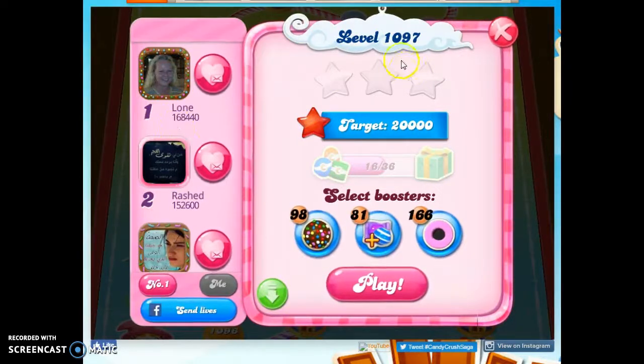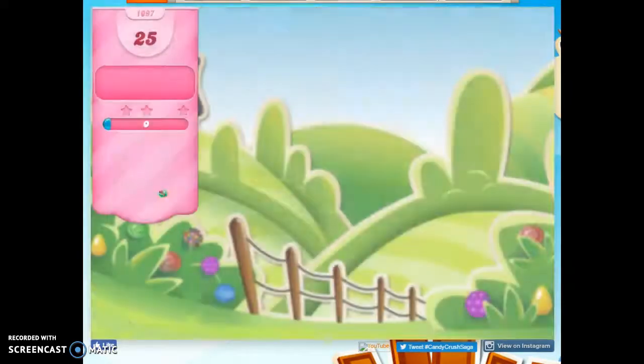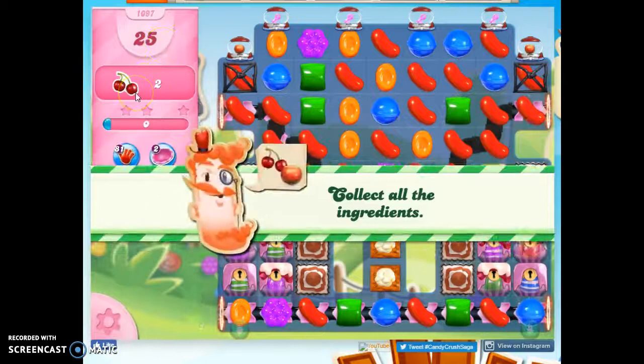Hi friends, this is Suzy, your Candy Crush Guru, here to help you solve the puzzle of level 1097, where we have 25 moves to collect two ingredients.